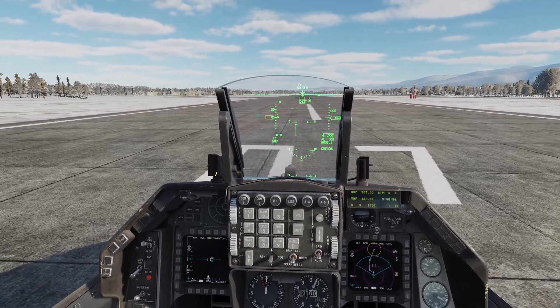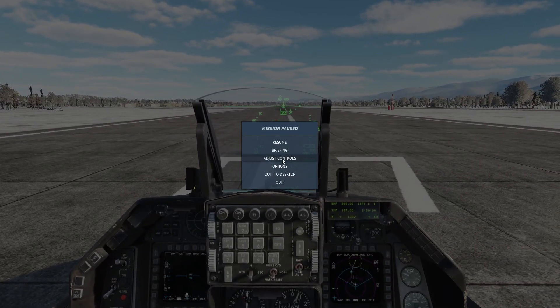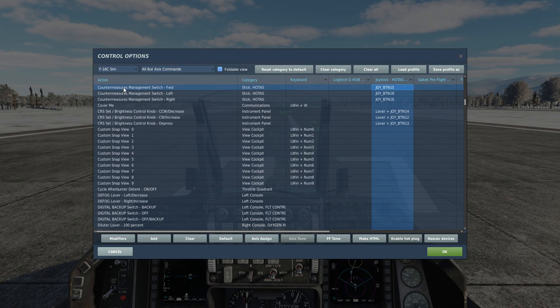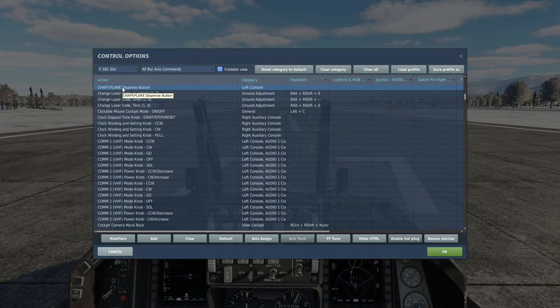Before we take off and get going, the first thing we're going to look at is a couple of really important controls. Without these, we're not going to get anywhere. Absolutely essential is this button here, the chaff flare dispense button, which is found on the left console. The other two that are absolutely required are the countermeasures management switch on the HOTAS stick — the forward and aft positions. You need those two switches and the chaff flare dispense button. Those three are absolutely critical.